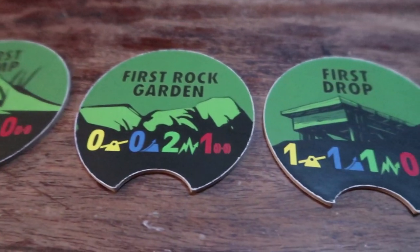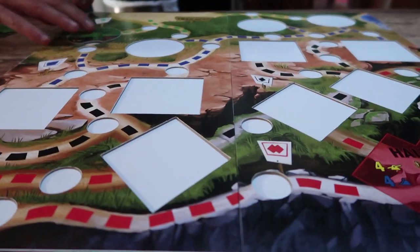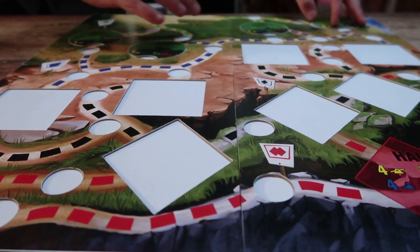How to play Send It. Lay out the board and randomly place the 11 feature tiles. There are 4 green circles, 4 blue squares, and 3 black diamonds, which provide 3,456 possible game setups.